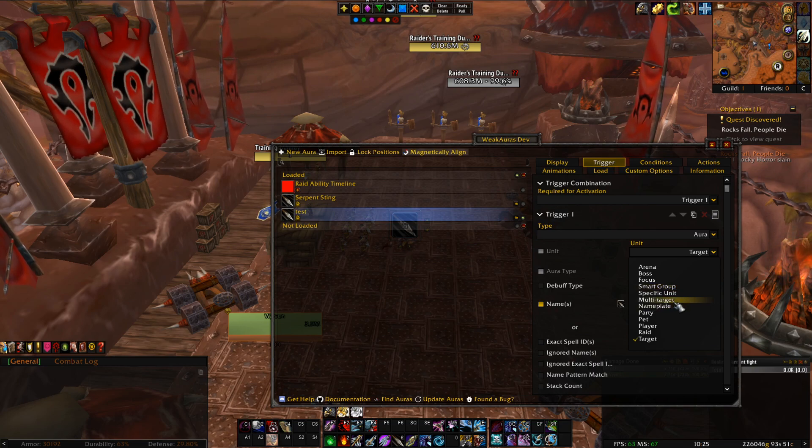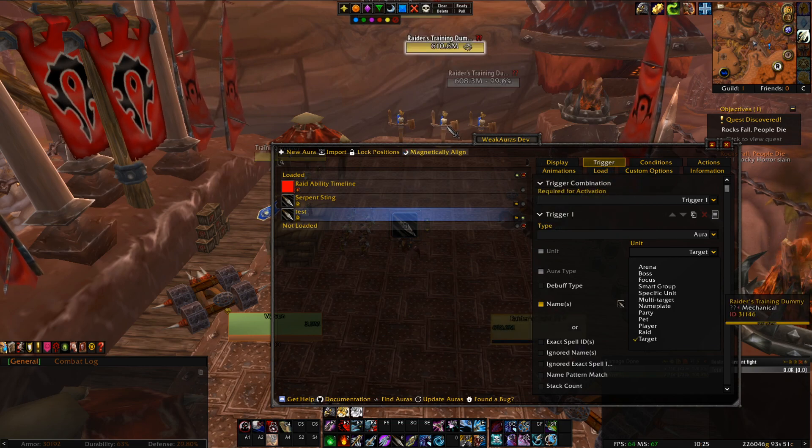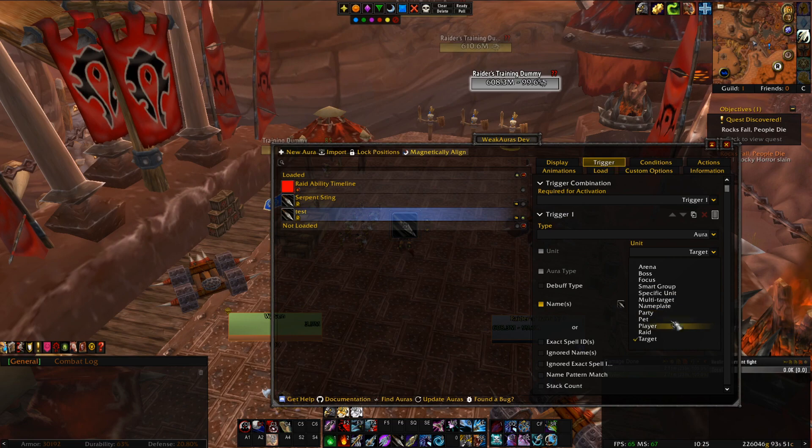If something is happening to your raid and you want to see how many people in your raid have a certain debuff, you probably want Smart Group. Specific Unit is pretty obvious — it's just someone specific. That's pretty much all there is to auras. You also have Debuffs and Buffs.